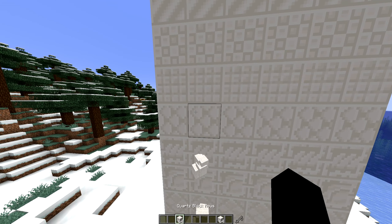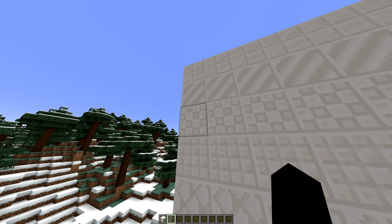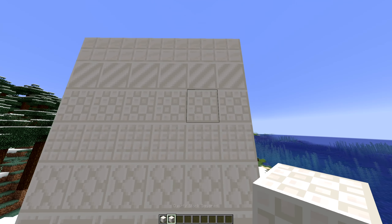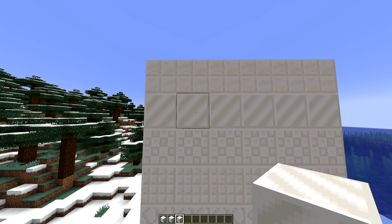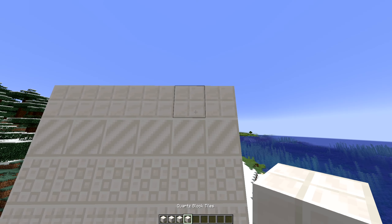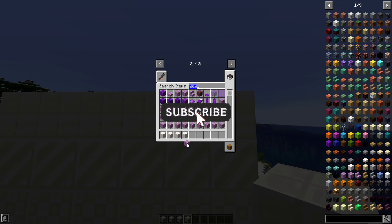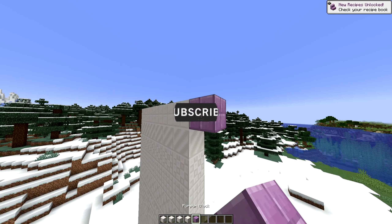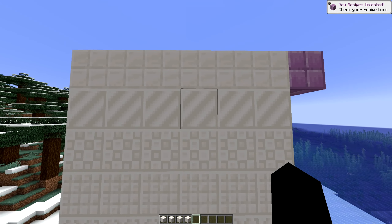I'm going to make this quicker — let me just show you guys the rest of the blocks. After tiles comes the quartz block squares, quartz block stripes — I actually kind of like that one — and finally quartz block tiles, which look exactly like the purpur block. I'll put it next to it for a comparison; as you can see it's literally the same design. So yeah, those are all the quartz blocks.